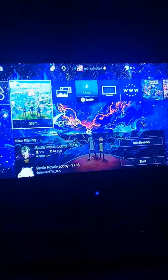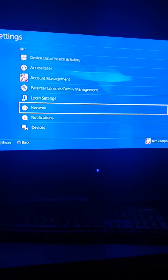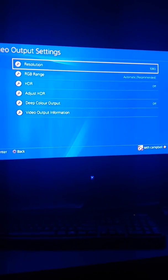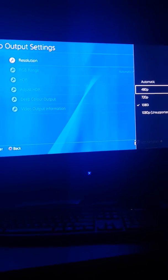Then if you go, press the PlayStation button, go up into settings, then you have to go to sound/screen, video output settings, resolution, 480p.